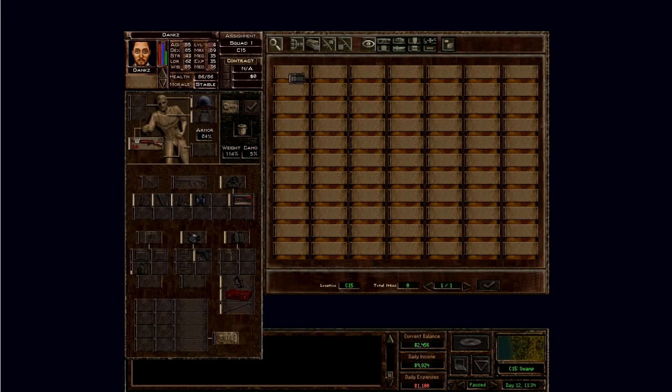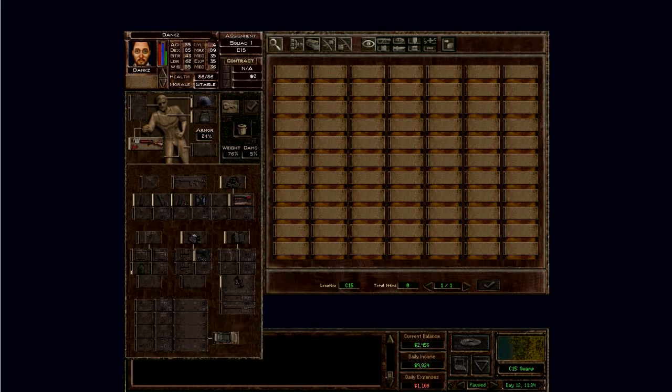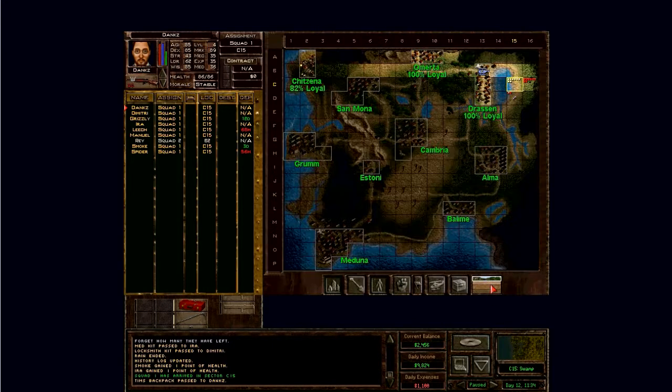We'll give the backpack here and put everything we don't need in it. When the fighting starts we'll just drop the backpack so the weight gets back to normal. Do I want to clear out the surrounding area first before I actually get to the SAM site? If these guys move while we're moving towards the SAM site, they'll be right in our rear — and that wouldn't be good.